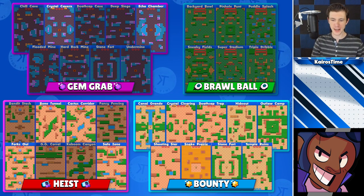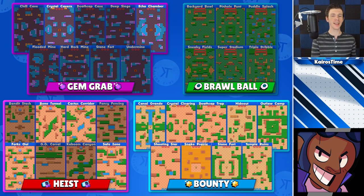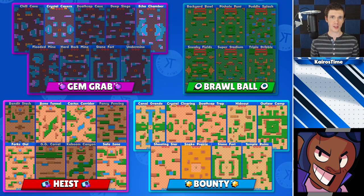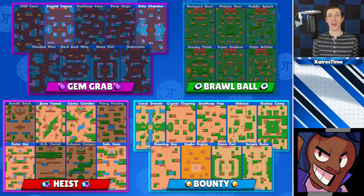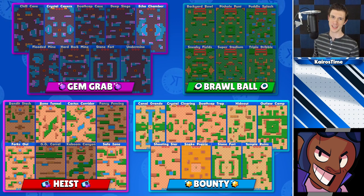Next we have Brock, who has very long range, so he does best on maps with very few bushes that still have some walls with decent choke points so it's easier for him to hit brawlers from a distance. In Gem Grab, he can be played on Crystal Cavern or Echo Chamber. I wouldn't do Brawl Ball with randoms. For Heist, he can be played in solo queue on Bone Tunnel, Cactus Corridor, Forks Out, or Safe Zone. For Bounty, you can jump into any map with Brock — he can use his super to clear bushes, then snipe enemies from a distance.